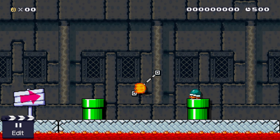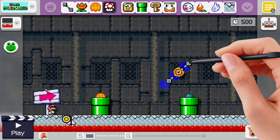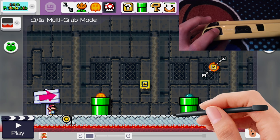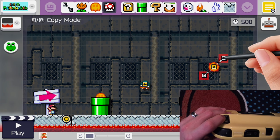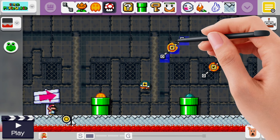We'll hit the play button, and then we'll hit the edit button. Now we will grab the end of the track and just move it over. We're going to hold the L button down and select where that buzzy beetle was so he pops back up. Now we'll use ZL again and drag from that square on the track with the lava bubble over so it creates another track with a lava bubble.